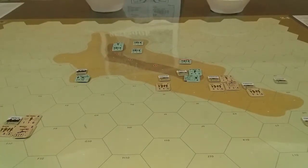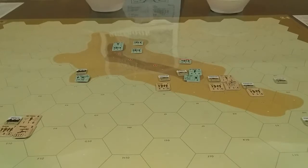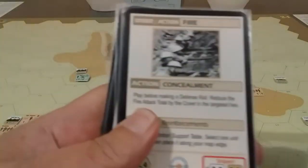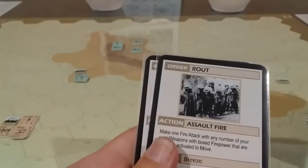The next thing they're going to do is a recover — to recover this guy. And that's a 6, which is no good. So they have a rout and a fire. They're going to keep them. They get two cards back, and the Poms have a move, a recover, a fire, a command confusion, a route, a route, and a fire.